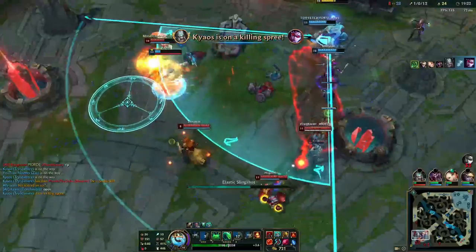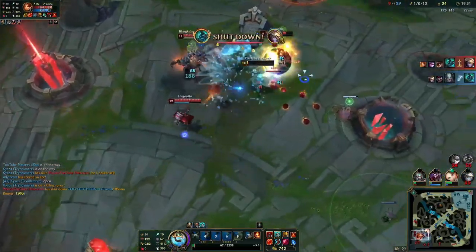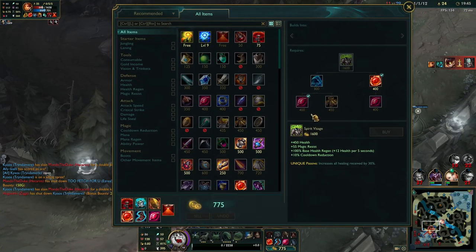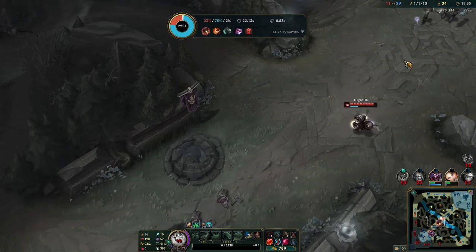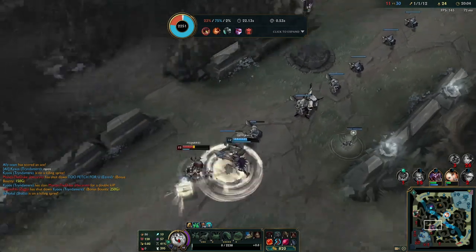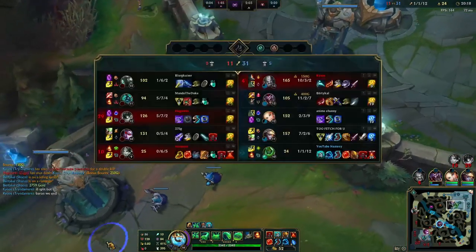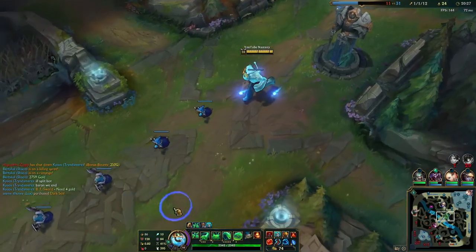I'm not going to E out because I want to make sure I have it in case we go for another fight. We overstayed a little bit but still went two-for-two — as the support, if I'm the one going down there's no problem with that. They have two AP so we'll go for Spirit Visage. The main goal at this stage of a Zack support game is — as you saw in that last fight — to clear out vision, get into the fog of war, and then engage on the enemy. If they have vision of you as Zack, it's very easy for them to walk out of the way, dodge your E, or CC you so your jump gets cancelled. Playing with vision is a really big key when it comes to playing Zack support.